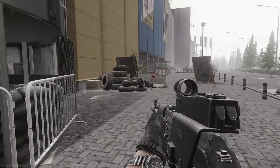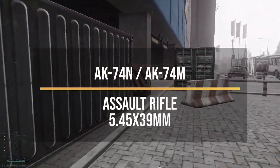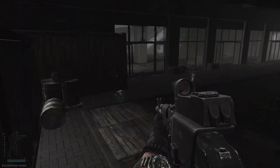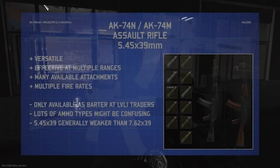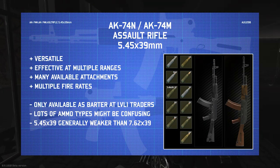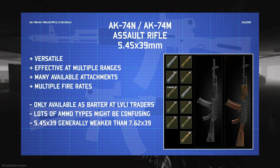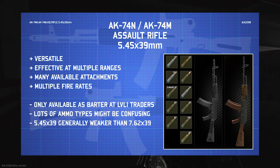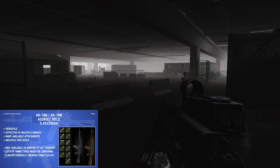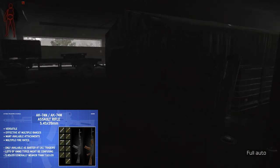Next up, we've got the AK-74N and AK-74M — I'm bundling those together because they're pretty similar, except the M has a folding stock and a few different base parts. The main reason I'm putting these in my top three is their versatility: they can be used as a long-range semi-auto or a close-range full-auto spray weapon. There's tons of attachment support, so you can spec it for whatever range you need, and you can switch between semi-auto and full-auto.